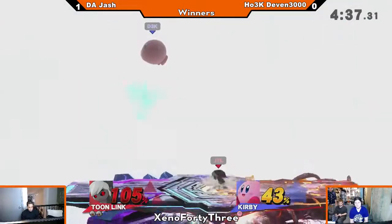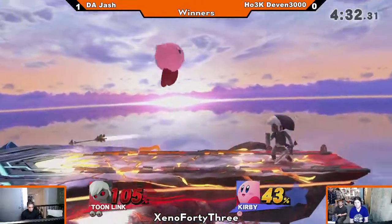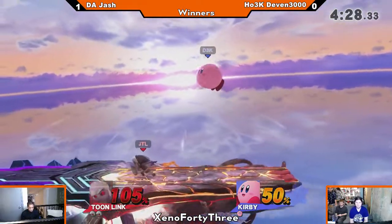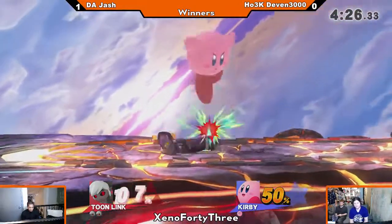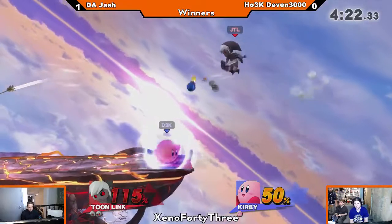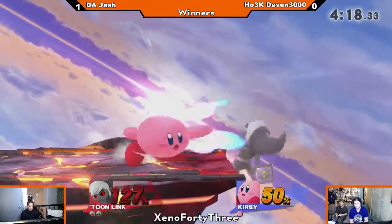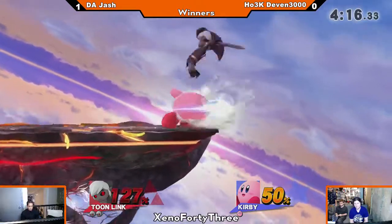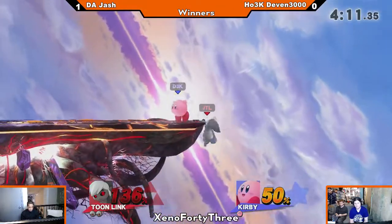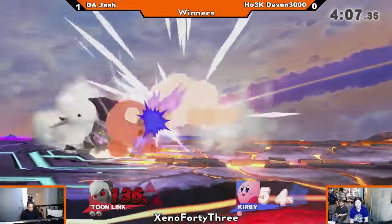One of the things that's hurt Devin is that after that first death, he's had a pretty lousy trip block. Good grab — great pivot grab spacing. Devin getting in and dealing damage. Doesn't want to use up throw before... Nice ledge coverage. He probably should have let go of the jab early to get him off the stage, because now he's right back on.